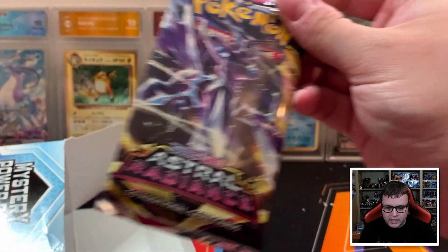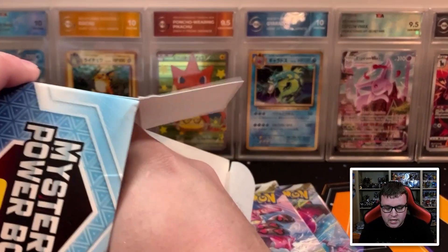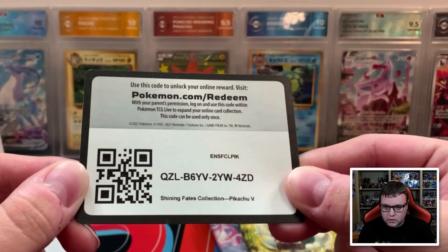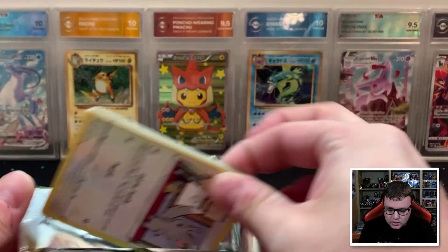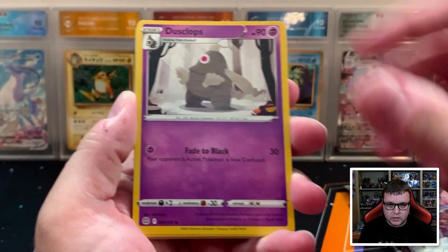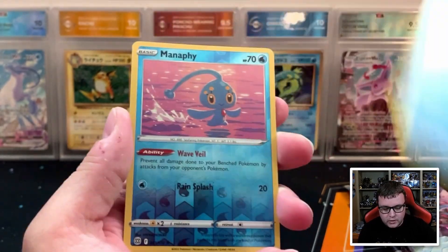So we have an Astral Radiance pack, a Silver Tempest, a Lost Origins, and a Brilliant Stars. Kind of expected to get those. There's a Pikachu V code. There are still some good things you can pull from these sets — lots of alt arts. With Brilliant Stars, we could pull the Arceus or the Charizard. Lost Origin, we can get the Giratina. So let's see what we can get.